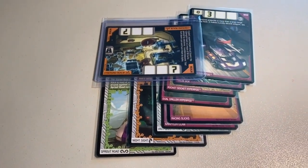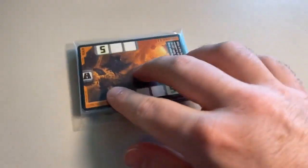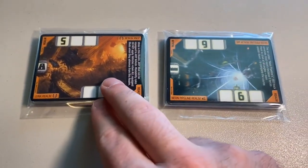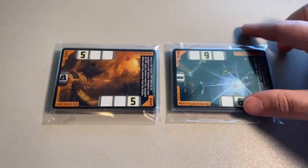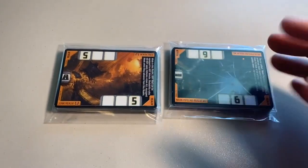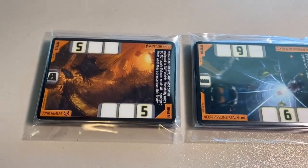Then we sold two more lots of 22 lightly played/heavily played cards — one featured a Junk Realm, one featured a Neon Pipeline Realm. These had been sitting for a while so I took a lower offer — $20 each, so $40 total on the order for 44 cards. Not too bad a deal honestly — thanks for that purchase.